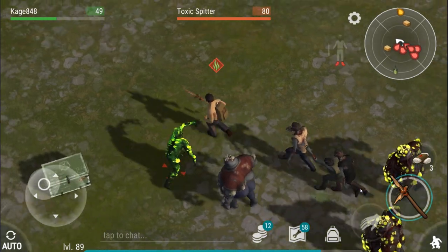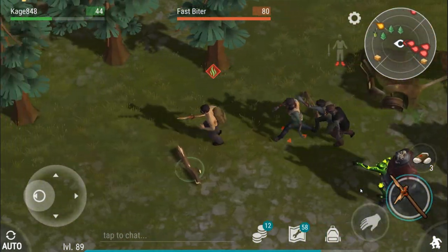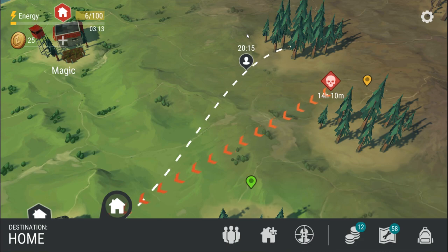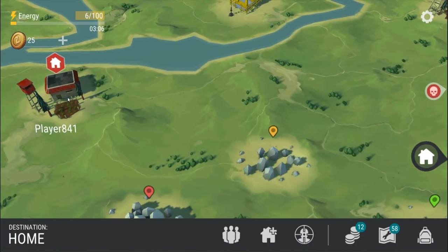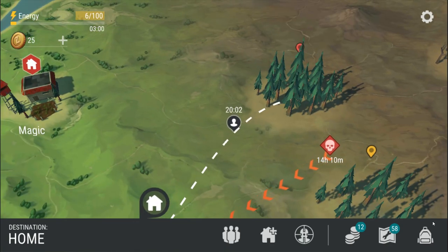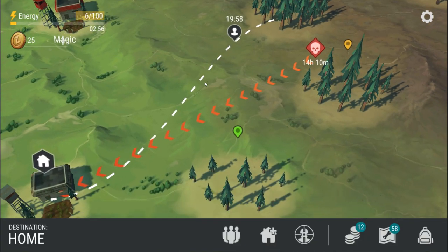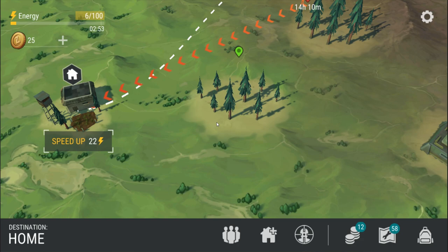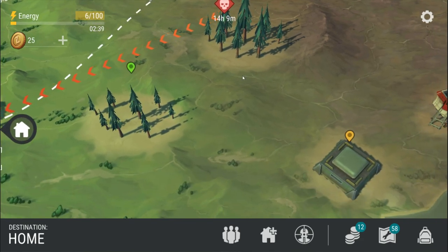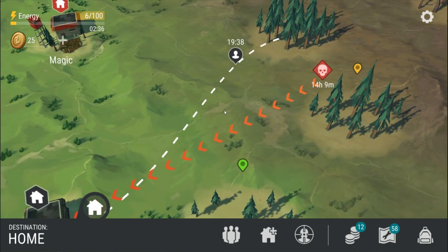Okay guys — I was this close to deleting this episode. I started with raiding a base which was a good raid, but the other two bases had nothing, and then I went to the red zone and almost came out with nothing. But I thought — if I'm going to show the triumphs when I game, I need to show you guys the failures too. This episode didn't get me the stuff I wanted, but maybe you can learn something from the failures. Let me know if you thought this episode was great, sucked, or somewhere in between.